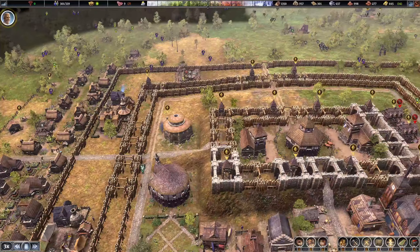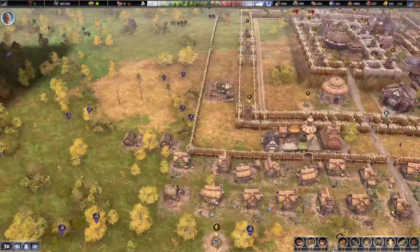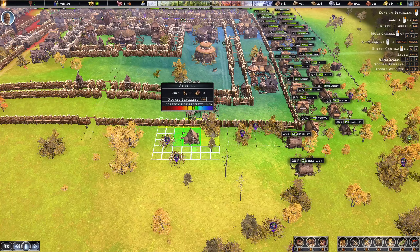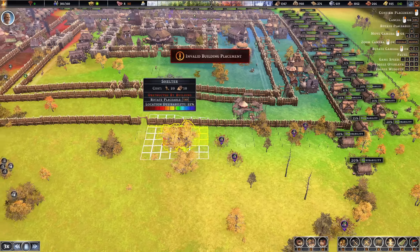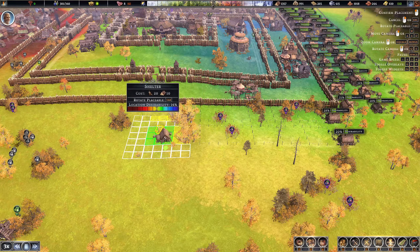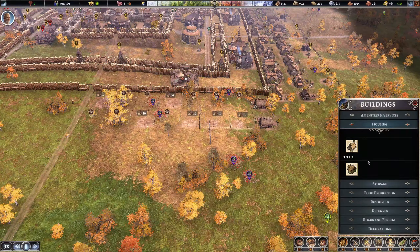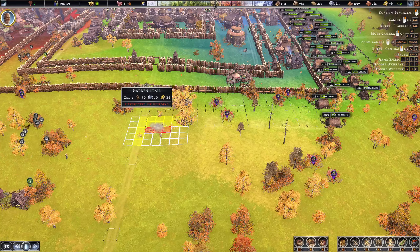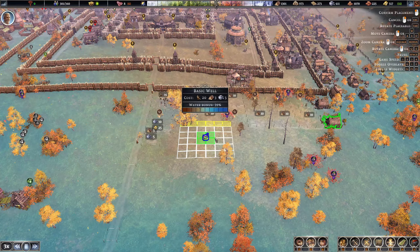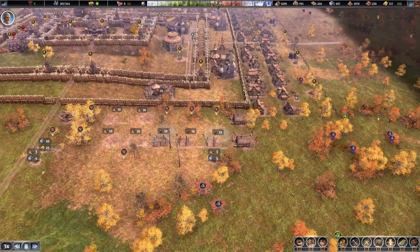I really like having upgraded roads for the efficiency boost and movement speed — makes me feel good, and we're definitely going to want all the efficiency boosts we can get. The decoration will go here and the wells will go probably here and there. Outside of that will be the fencing, which will hopefully keep some of the bears out. We want to make sure we have access points for them to get out.